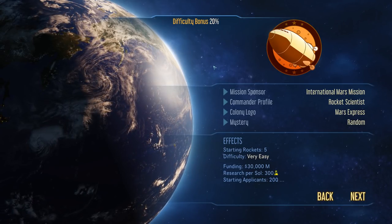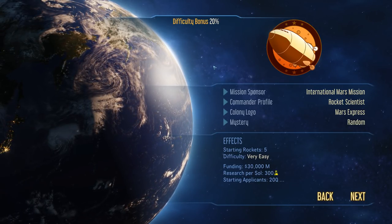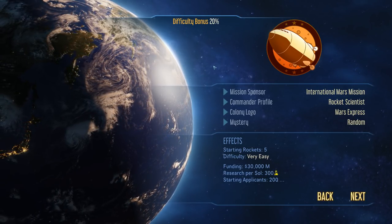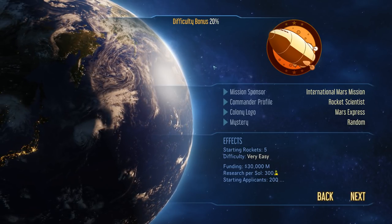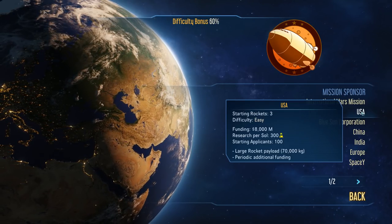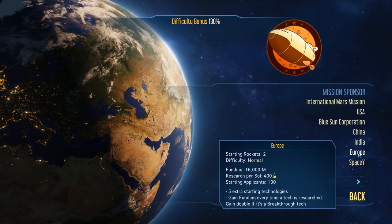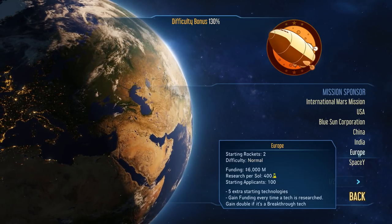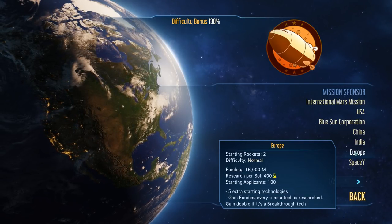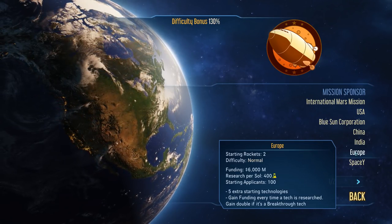What's going on here is we're a company on Earth and we need to go and colonise Mars, first by sending robots and then by sending people. The first thing we need to do is set up what company, country, or genius entrepreneur we're playing as, which changes the game up a little bit. For example, if you play as the USA you get a few rockets, tons of money, loads of research and large rockets, whereas Europe gives you more research but less money, plus some extra starting technologies.